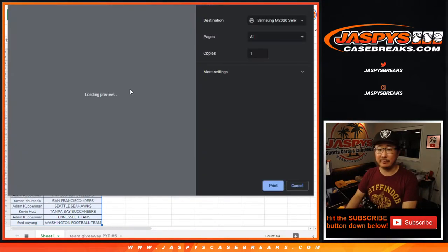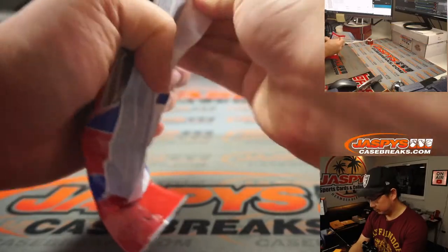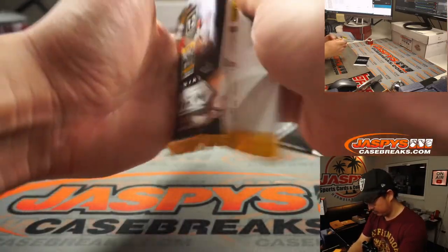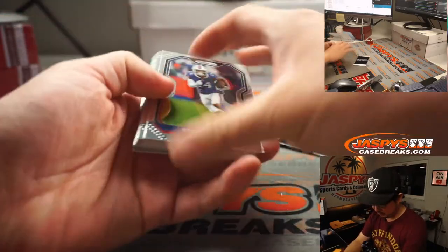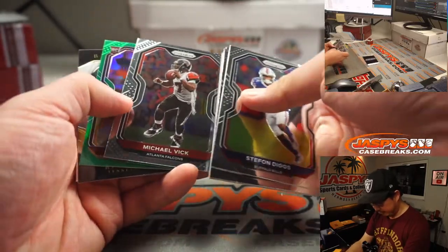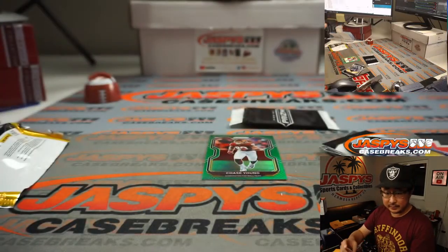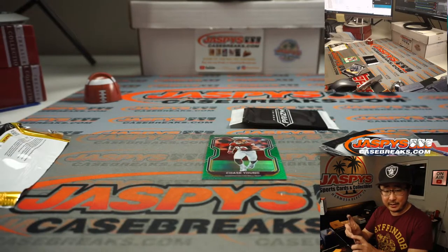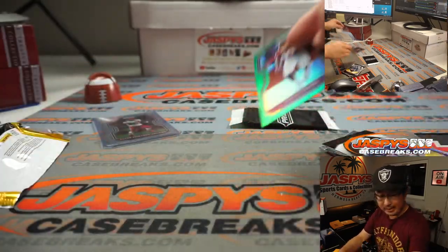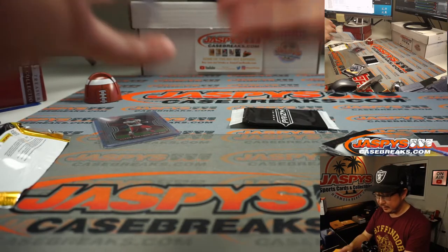New dice roll for the team giveaways. We got a green rookie Chase Young — that's not bad — and Clyde Edwards-Helaire, that's not bad either. Kansas City Chiefs: Eddie with the Chiefs gets the Clyde Edwards-Helaire rookie card, and the green Chase Young goes to Fred O who has the Washington Football Team. Not bad out of a retail pack.